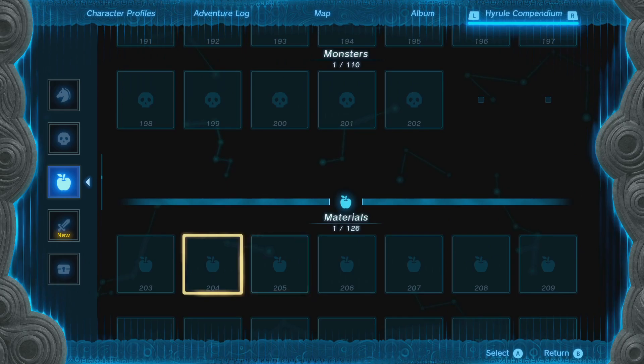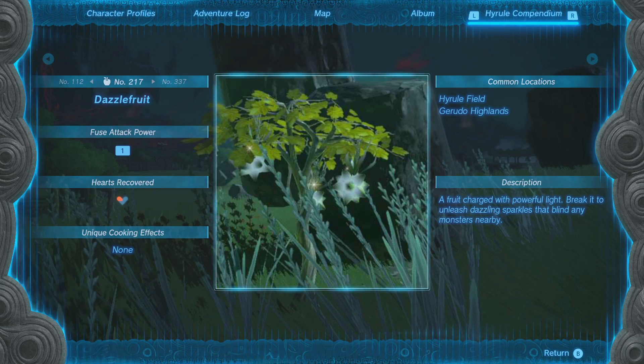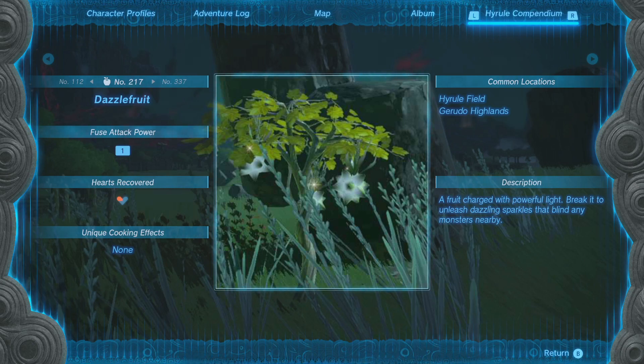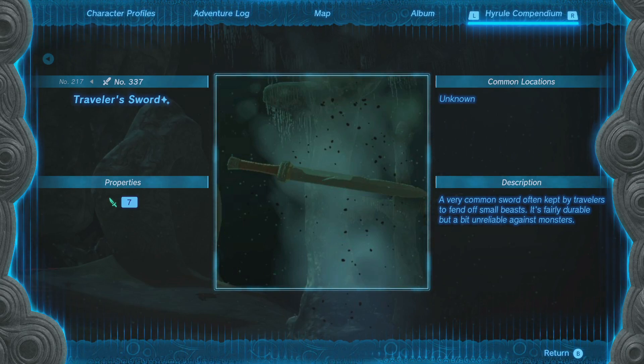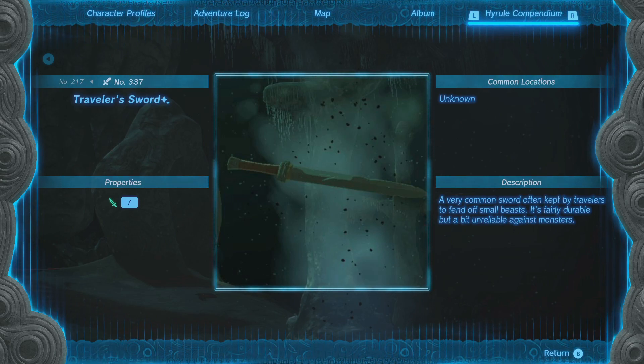What do we got? Dazzle Fruit — fuse for one heart recovery. The listing of what it does when you cook is amazing. Found in Hyrule Field and Gerudo Highland — this compendium is amazing! A fruit charged with a powerful light; break it open to unleash dazzling sparks that blind nearby monsters. Traveler's Sword — common locations unknown. A very common sword often kept by travelers to fend off small beasts; it's fairly durable but unreliable against monsters.